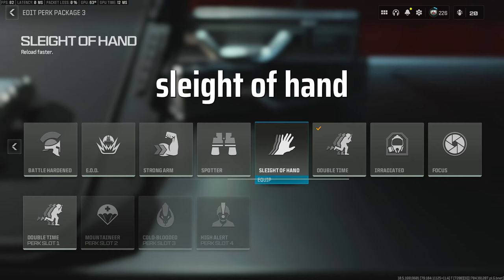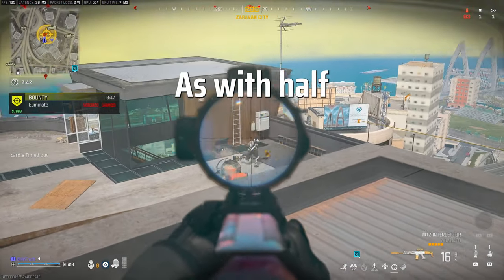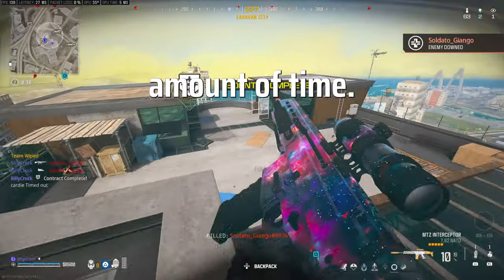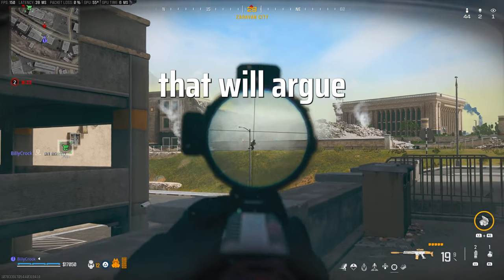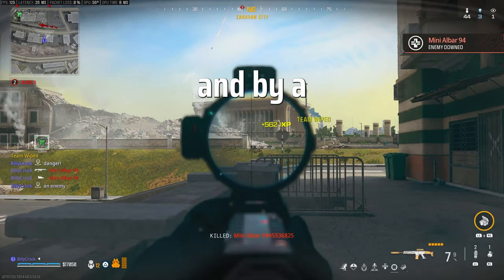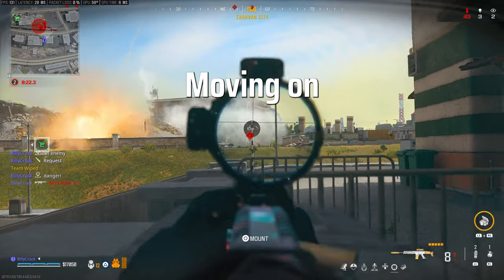I don't want to hear that you should be using Sleight of Hand, as this is a super situational perk and most people don't actually understand that it doesn't work as advertised. With half of the guns it doesn't even reduce the reload speed by a notable amount. As you can see on screen, this is the Swarm with a hundred-round mag — there is practically no difference. Unless you know which guns it affects positively and by a good amount, you're basically rolling the dice and wasting a perk slot.